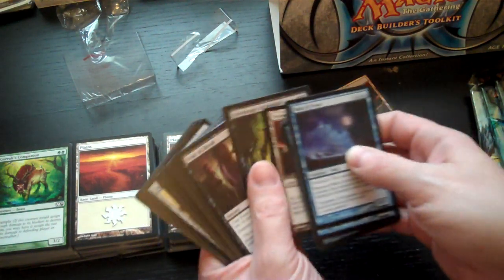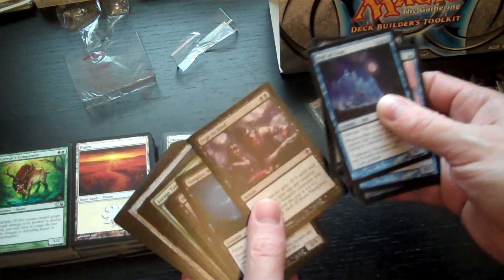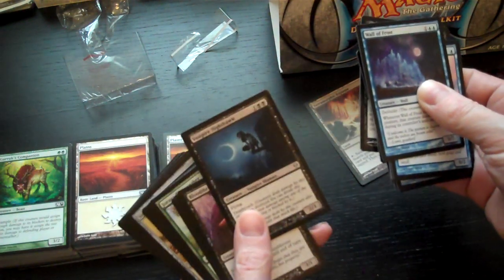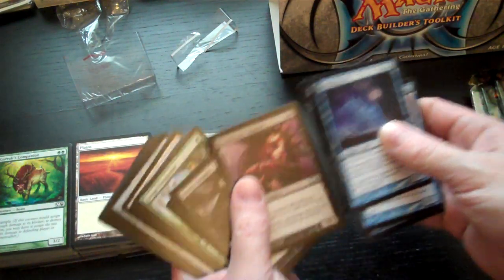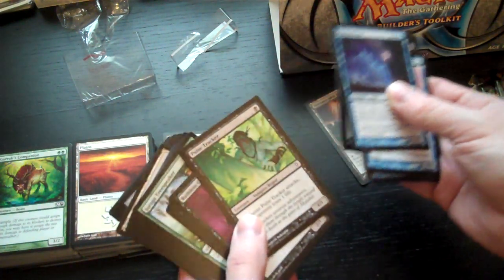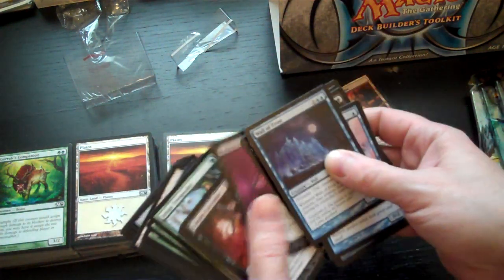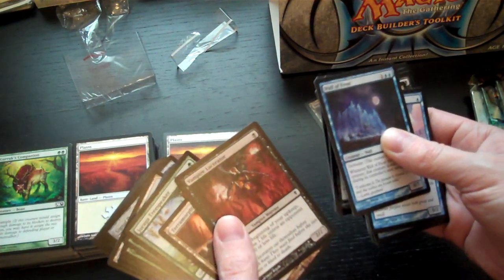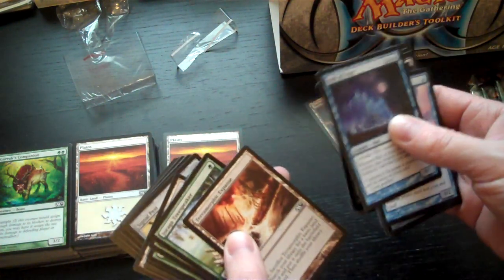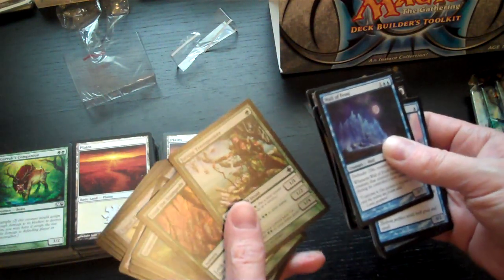After the next Terramorphic Expanse comes the black vampire archetype: Gatekeeper of Malakir, Feast of Blood, Urge to Feed, Vampire Nighthawk — a very good card — Bloodthrone Vampire, Barony Vampire, Pulse Tracker, Ruthless Cullblade, Vampire Lacerator, and another Vampire Lacerator.